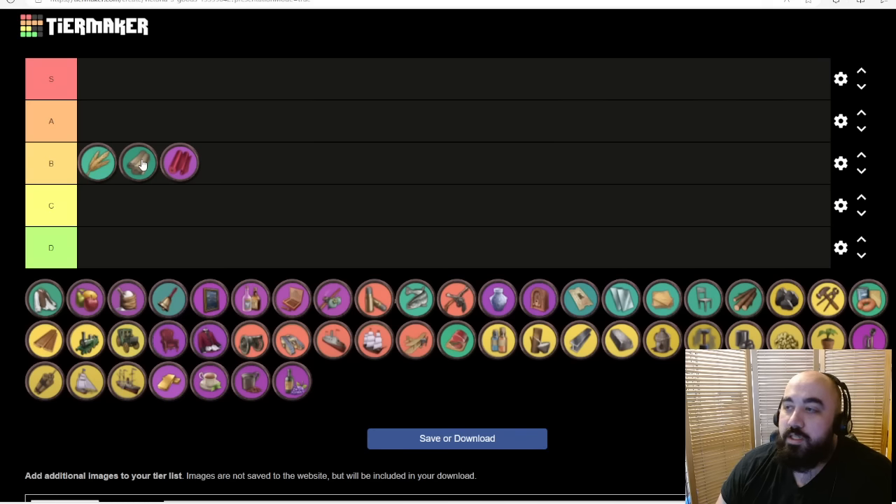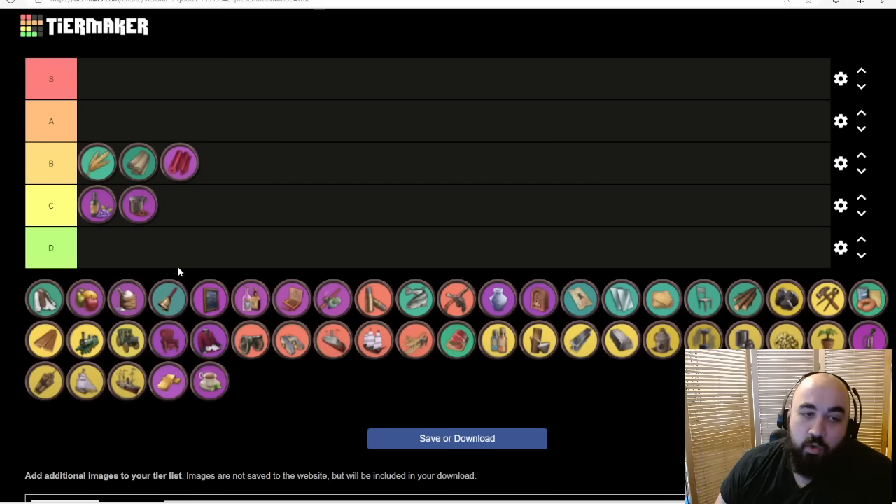The rest of the agrarian goods are going to be a lot worse. We're going to put tea, coffee, and wine all in C tier. Wine goes at the very front of C tier, generally because most places with wine as an option don't have better options like cotton and silk. Coffee and tea go in C tier for the same reason. Most buildings that have tea have access to either silk or dyes, which gives greater flexibility.